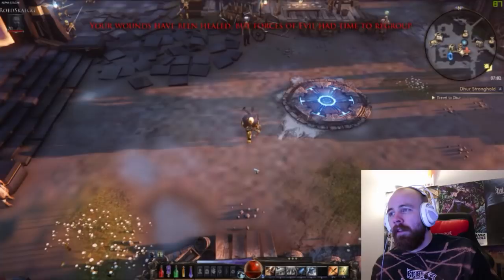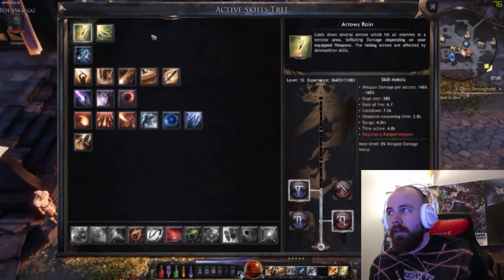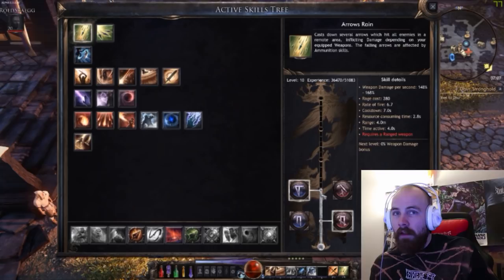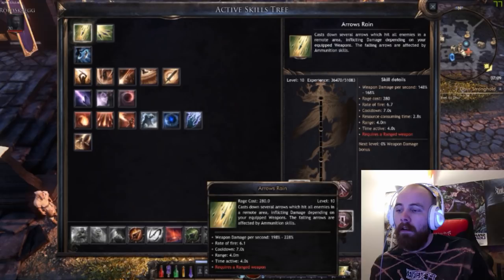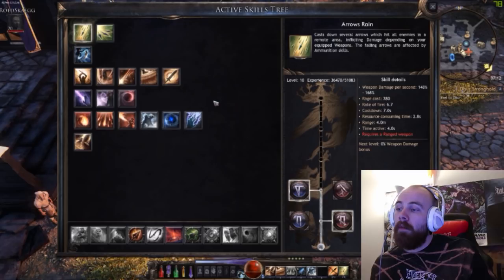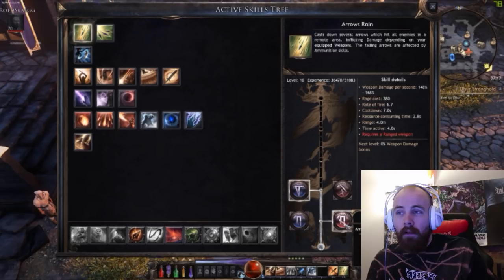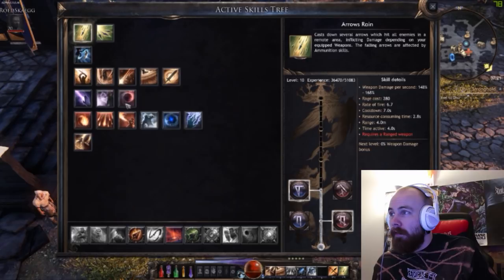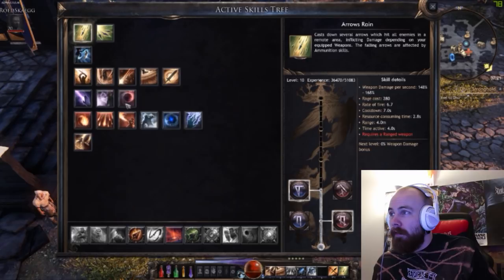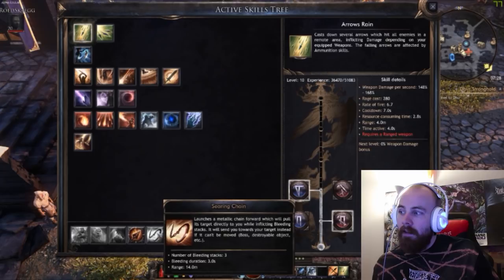I'll show you the ability tree — you get tomes that you learn abilities from. Those abilities gain experience as you use them and you have a bar from 1 to 6, plus a left and right click slot. The abilities have to be placed on this bar for them to gain experience. I haven't leveled all of these but I have leveled those most useful for me as a ranged hunter type character. You can see I put points in to increase the radius and area of effect of Arrow Rain and also the damage output. You get to choose between two different upgrades on every level. There are also secondary spells that you get from being a certain class or spec.